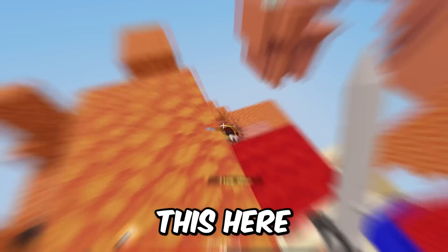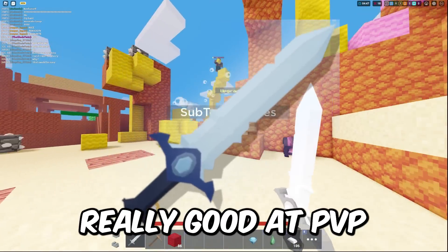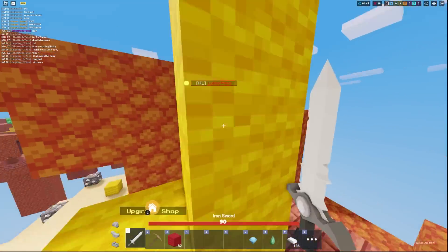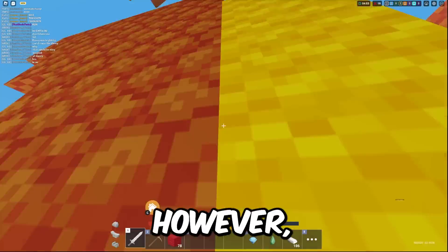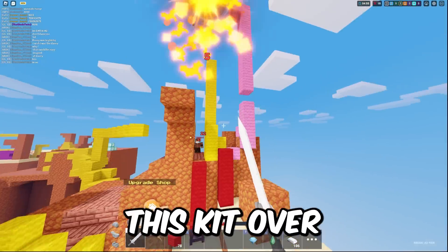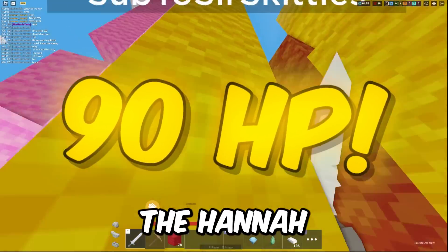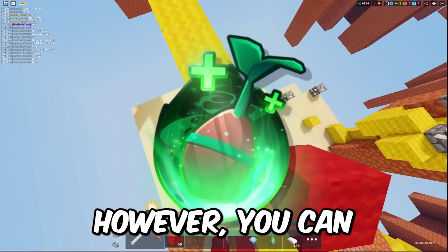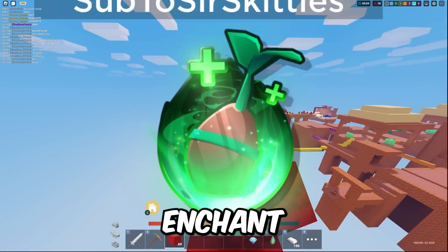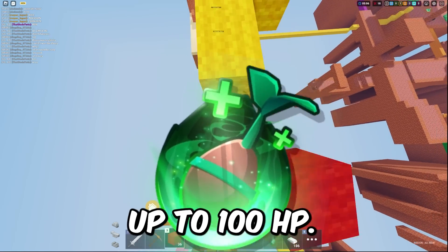This is a really powerful kit for duos because you can use the combo ability to just instantly kill them. I would strongly recommend this kit if you are really good at PvP, because you can take full advantage of this kit's combo ability and wipe out an entire squad. The one downside is that with the Hannah Kit you get 90 HP, so you have to be a little careful. However, you can always use enchants like the Forest Enchant to get your health right back up to 100 HP.